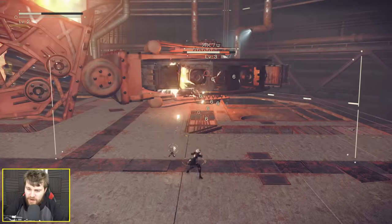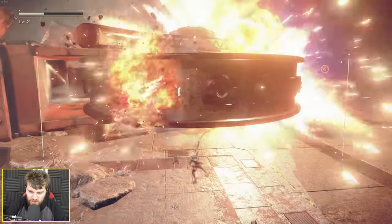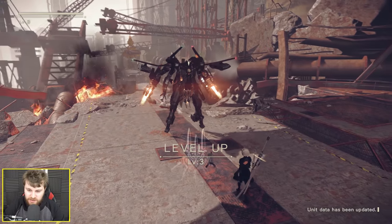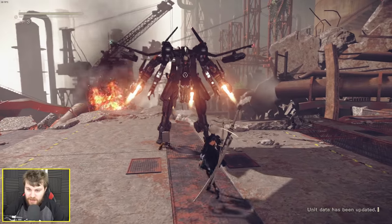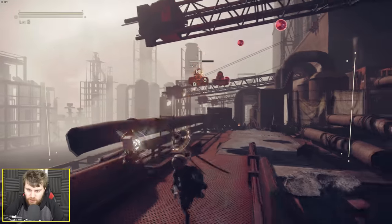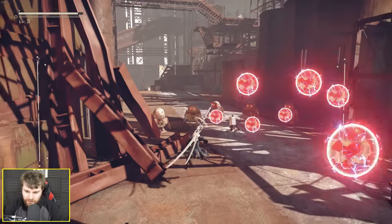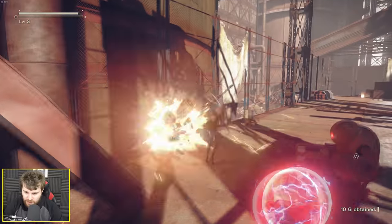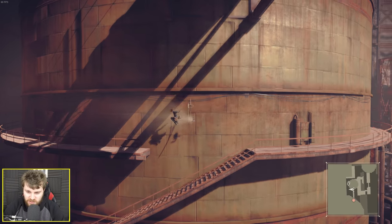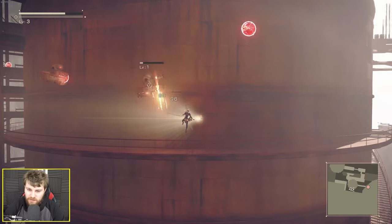Nice dodging skills. Fantastic. Big damage with the sword. We've got a little friend and that's level three. I like these mechs that everyone's flying around in. Shoot it, little robot friend. This is no problem — I can just jump over all of this and then chop them all up.